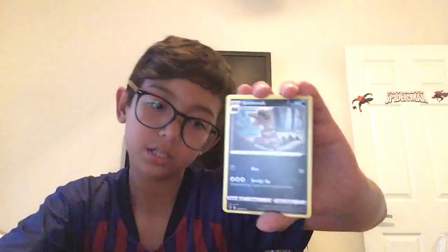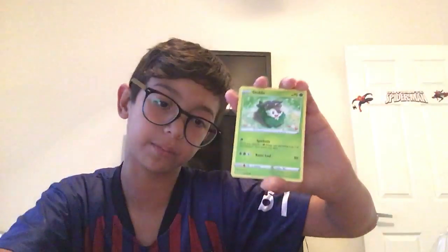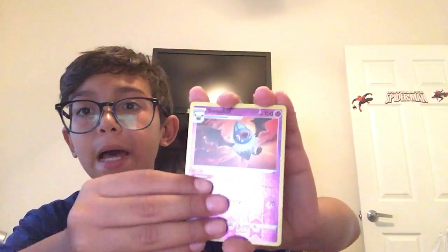Let's open the Celebi one. I hope we can actually pull an ultra rare card out of this. Okay, card trick - it's four psychic energy. Croconaw, I don't know how to pronounce his name. Whimsicott, Skittle, Ferroseed, Dedenne, Drillbur, Subat, Swoobat - reverse holo.